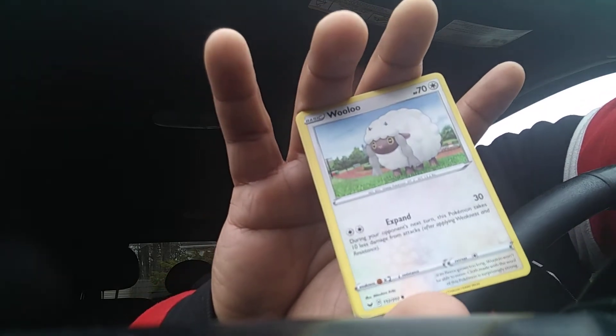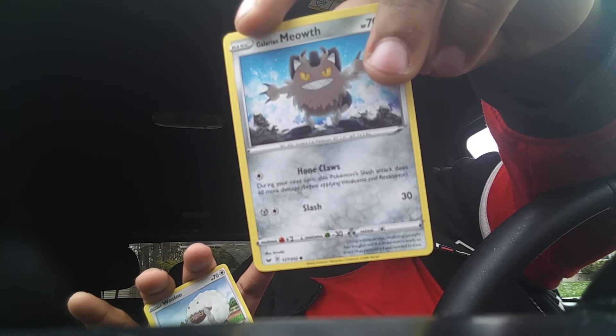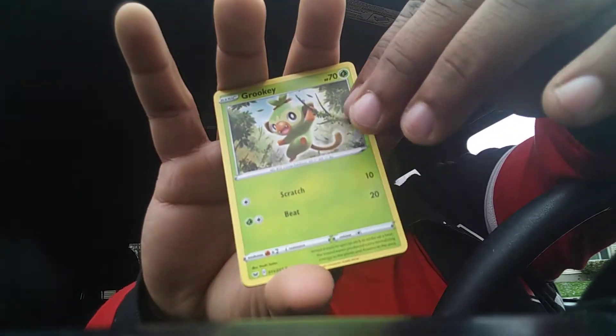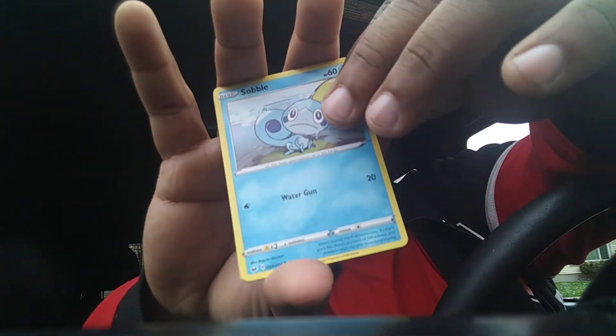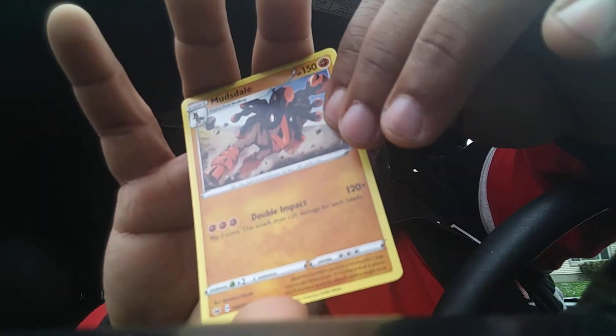I kind of have an issue — they always depict Mewtwo as a walking Pokémon, but in the original anime Mewtwo had to learn itself how to walk. I never really understood that. Hoppa, Croakee, Sobble, Kingler, and a Mudbray.